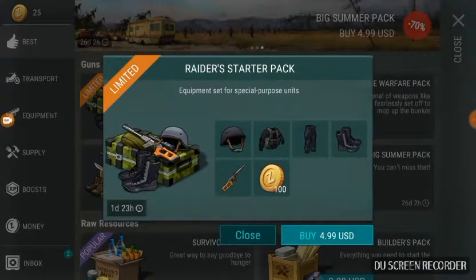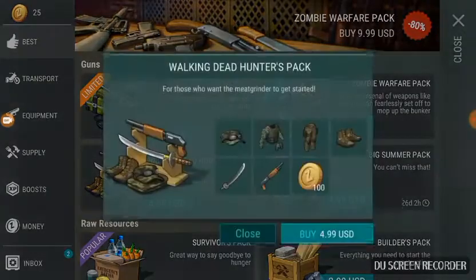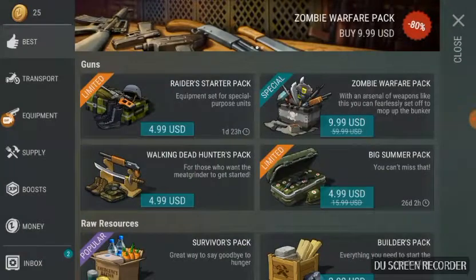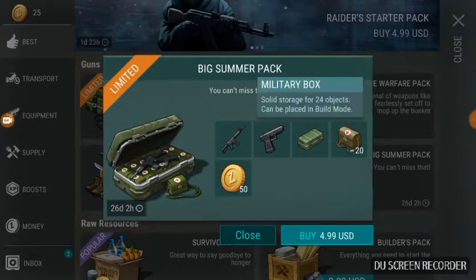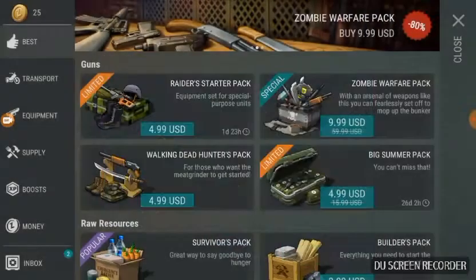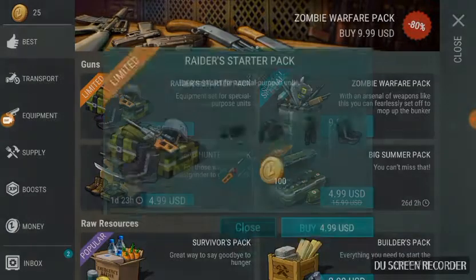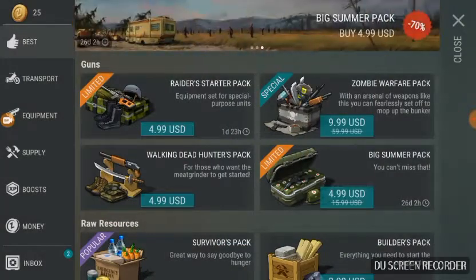We have the Raider's Starter Pack, the Zombie Warfare Pack, the Walking Dead Hunter Pack, and the Big Summer Pack — which I think is new. It's a military boss solid storage with 24 objects. The Walking Dead Hunter Pack has one more weapon and the weapons are stronger, but the Raider's Starter Pack has better armor.